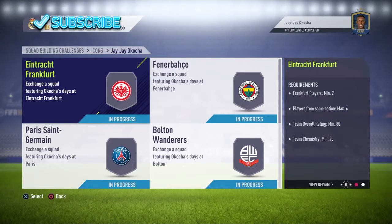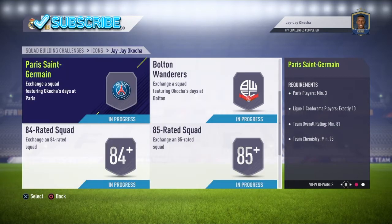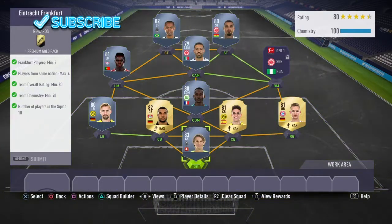Welcome to the new Prime Icon JJ Acoca SBC. This one is super cheap - I think it can be completed for under 400k with this method, so it is an absolute bargain. A great player to get, 90-rated midfielder, not many better cards in the game, so I would definitely recommend getting him.